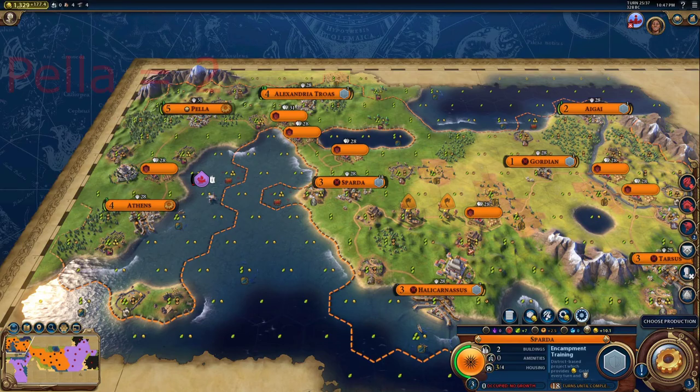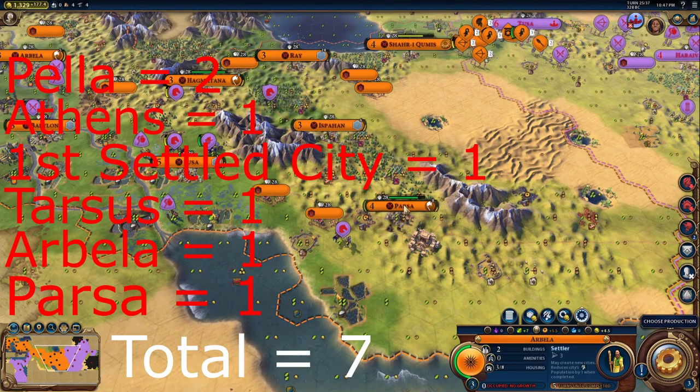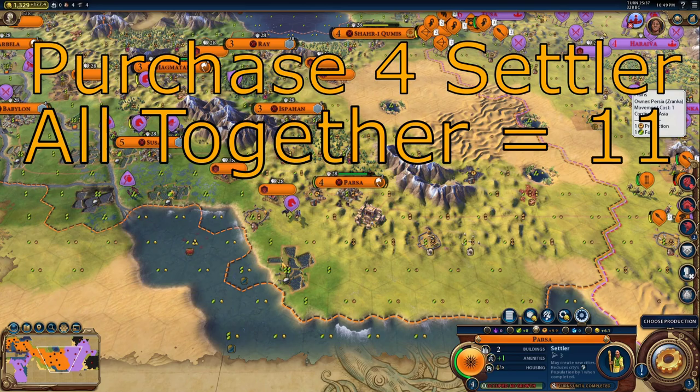I believe I was able to construct two settlers out of Pella, one out of Athens, one out of the first city you settled, one out of Tarsus, one out of Arbella, and one out of Parsa — which makes seven settlers. You then purchase four more settlers to make a total of 11 settlers.